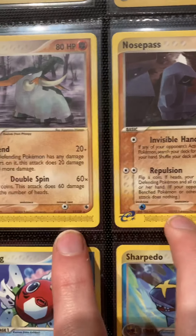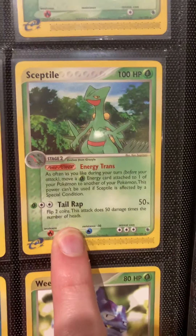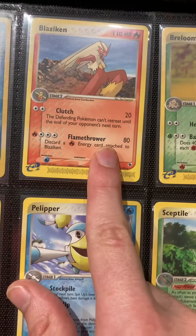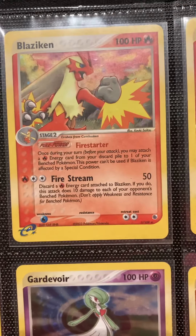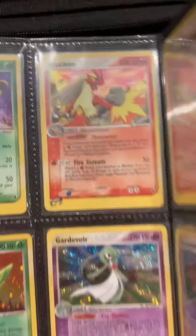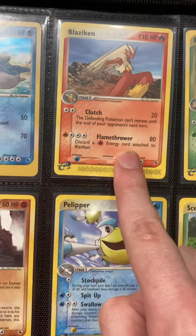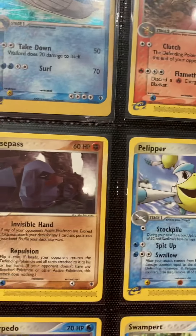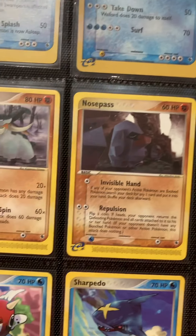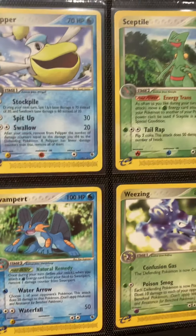Then of course we have the non-holo rares. I absolutely love the artwork on most of these; there are a few that are pretty boring Ken Sugimori art in my opinion — the Sceptile, the Breloom, the Blaziken. I think the holos did it a little better. There's the Blaziken non-holo rare and then there's the Blaziken holo — I like this one a lot more. This holo was also competitively viable, whereas the non-holo was not. The holo also came in the theme deck, and there were a couple of other promo theme deck cards that I'll show at the end of the binder set.